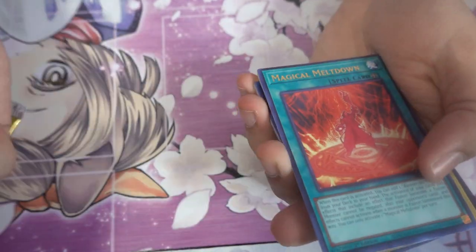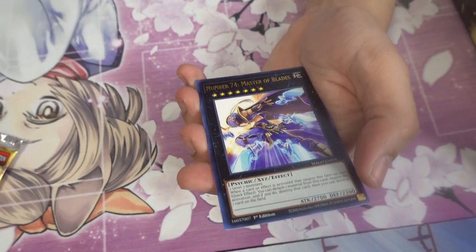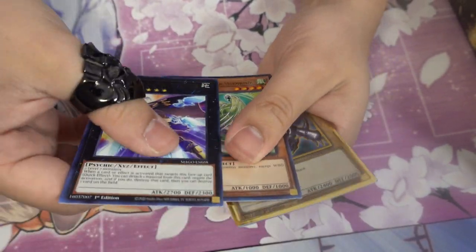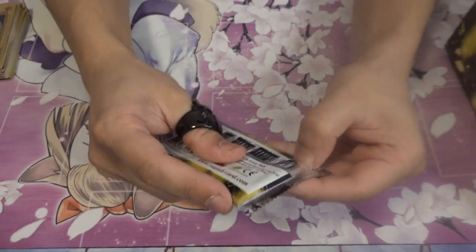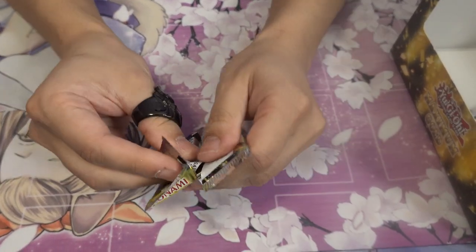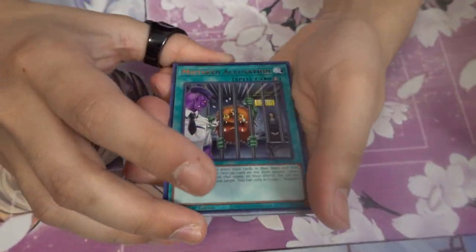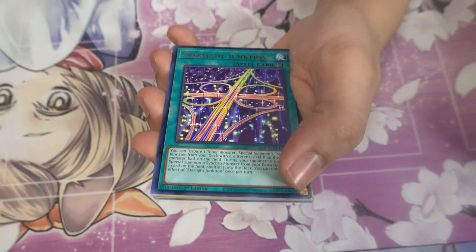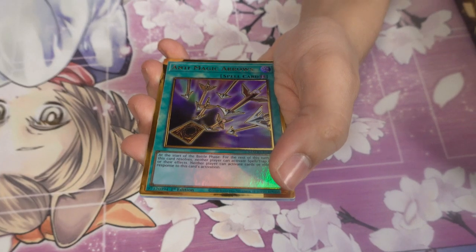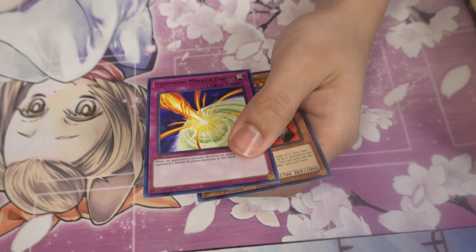I'd still be happier with an Ash Blossom — just one would be nice. Magical Meltdown, Cyber Dragon Infinity, Red-Eyes — too many Red-Eyes, there's always a Red-Eyes waiting for me every time I buy one of these. Mistaken Accusation, Go Golem Gigas, Starlight Junction, Anti-Magic Arrows, and Polymerization. Trash pack, but either way pretty cool.